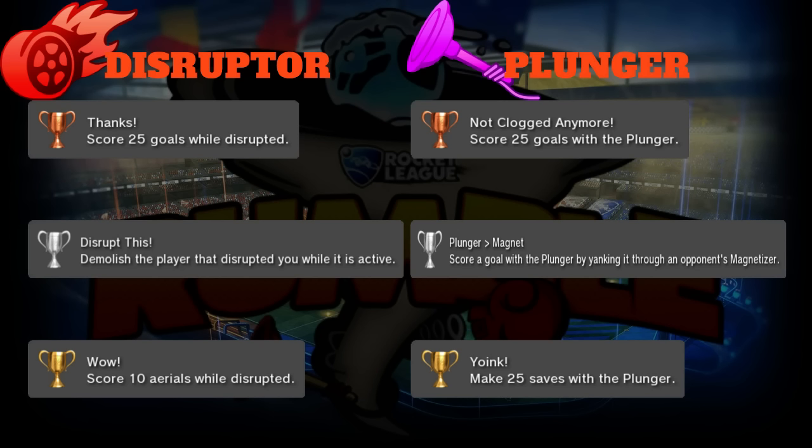Silver is 'Plunger Greater Than Magnet': score a goal with the plunger by yanking it through an opponent's Magnetizer. Plunger is like a more powerful Magnetizer but a one-shot item, while the opponent's Magnetizer lasts five to ten seconds. This uses the plunger to its best ability - you can whip the ball right through with the plunger and the magnet can't do much to stop it. Another great Rumble moment.